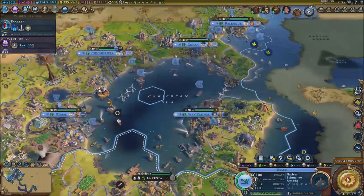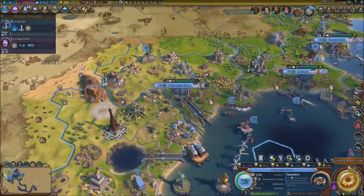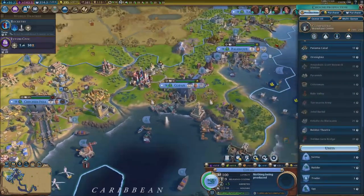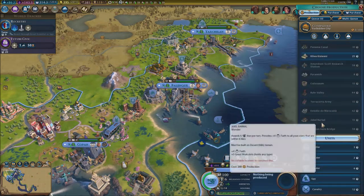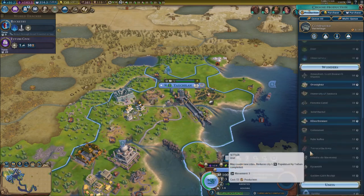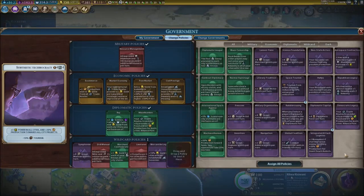Let's work on an armada — why not. Next, let's work on another wonder: the Apadana, right here — quadruple, actually quintuple wonders in a line. An aquatic center goes there too. Over here, let's purchase this tile and get Machu Picchu. We've got another civic unlocked — great. I'm looking at this one which gives plus three power and plus three aluminum for every spaceport.